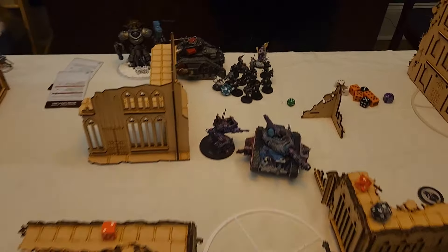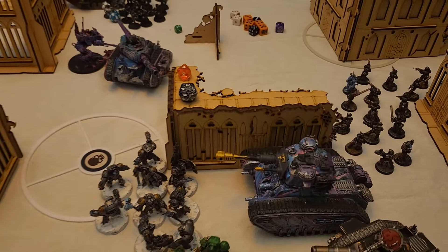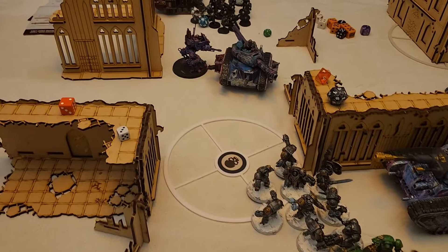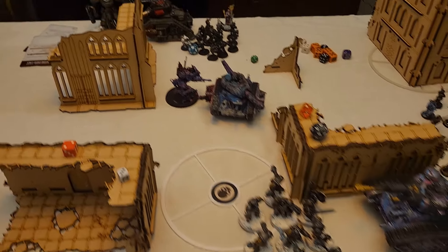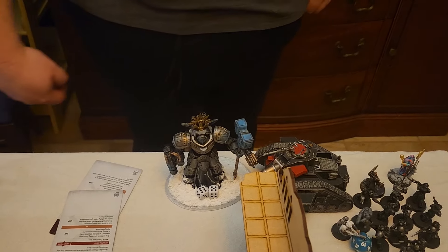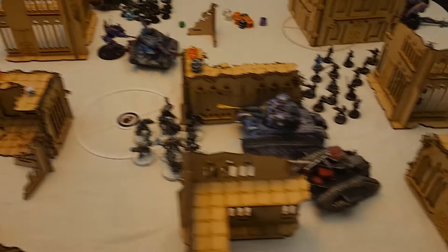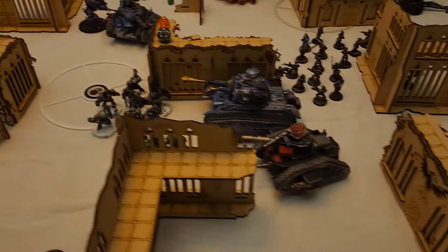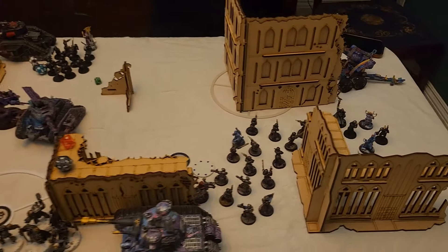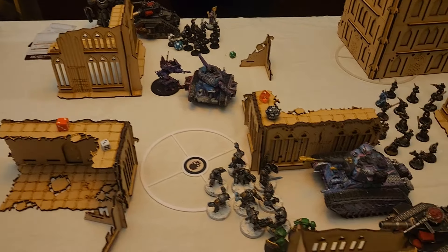Laura shuffled everything over towards Kaldor Drago and fell back with the Rogal Dorn. I could have used Mists of Dyanmos but I want to stay on this objective and keep the threat there to soak up shots. She brought down some Kriegsmen to shoot my Strike Squad and potentially get Behind Enemy Lines. Everything else moved ahead. Now we're going to Laura's shooting phase to see what I have left on the table.